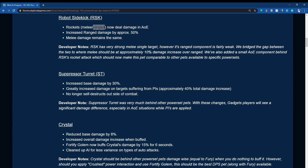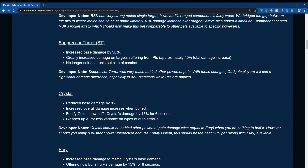For Suppressor Turret: increased base damage by about 30 percent, and greatly increased damage on targets suffering from power interactions — approximately 40 percent total damage. So if you don't apply power interactions, you lose that 40 percent increase. With the new pet artifact, you get that 40 percent plus 30 percent, which equals 70 percent, plus 200 percent from the artifact, giving you 270 percent total damage increase for 6 seconds, then it returns to the base 70 percent as long as you apply power interactions. It also no longer self-destructs outside of combat, which resolves a major issue for Gadgets players.